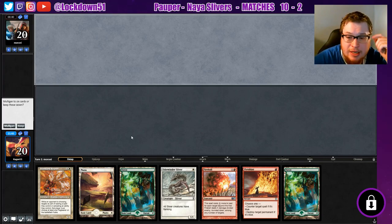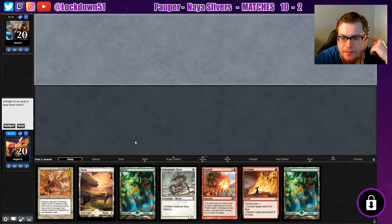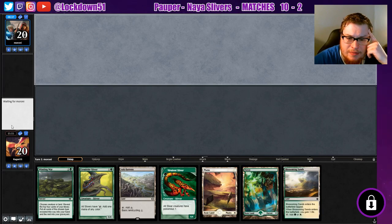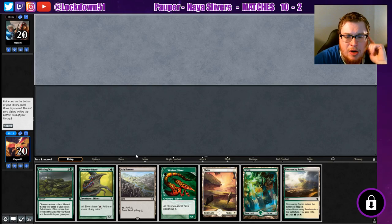I don't know how to feel about the sand — there's not a ton of pressure. We got our Pyroblast and our Fireball but we don't have ways to cast them. I think we mulligan. All right, we'll keep this — we'll ship the Ash Barrens.